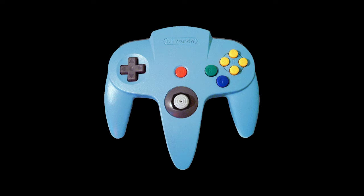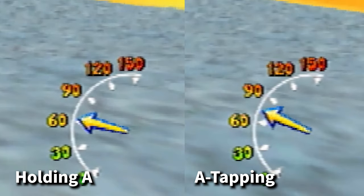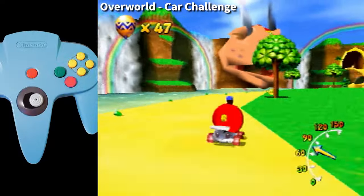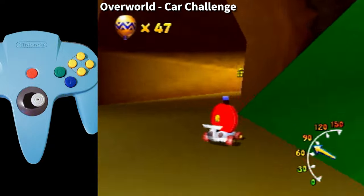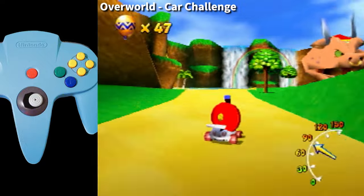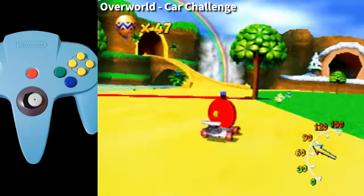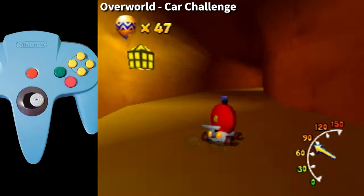Anybody — literally someone who has never played the game before — can pick up a controller and begin rhythmically tapping the A button. Doing this will make you drive faster than just holding A down. This is because the first frame of the A-press applies a burst of acceleration to the vehicle. Done in rapid succession, we begin to constantly apply a boost to all normal driving. You can even hear the rate at which any player is doing this in the gameplay audio.